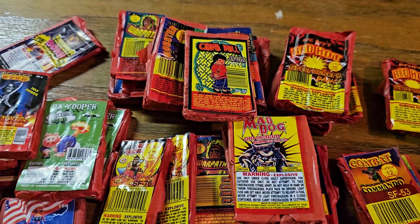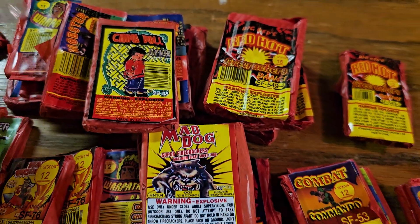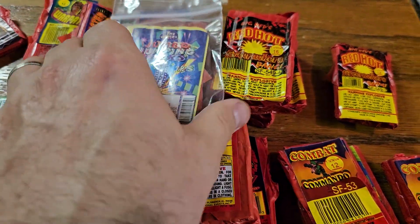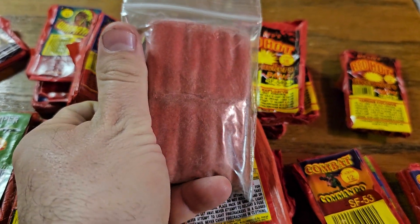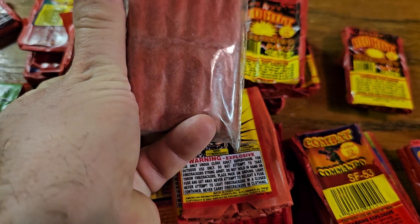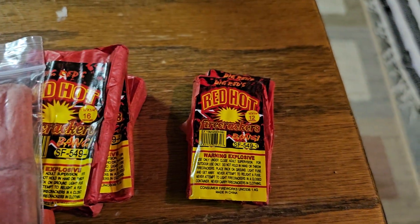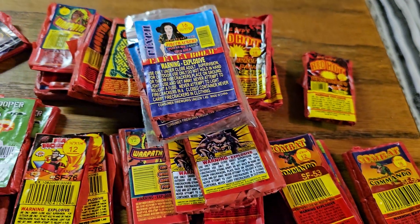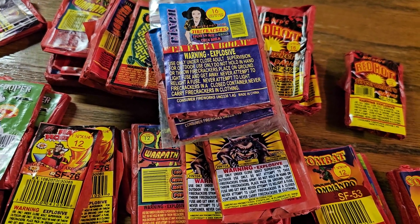Some China Doll ladyfingers — those are actually decent ladyfingers, they're not too bad. These are jumping jacks — jumbo jumping jacks from The Works. Look how big those things are. There's my thumb next to them — they're actually about as big as my thumb. And last but not least, we got some Vixen Va Va Va Boom firecrackers.